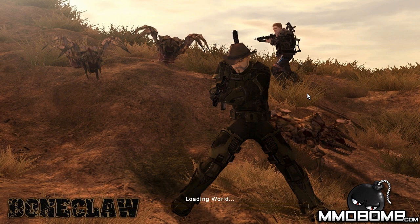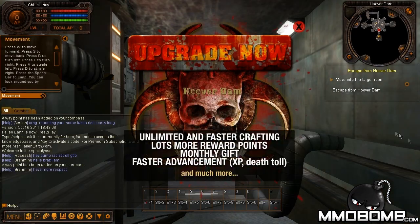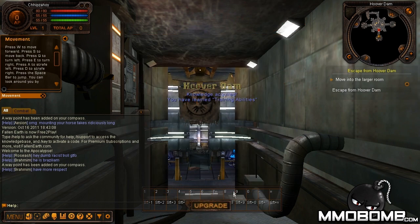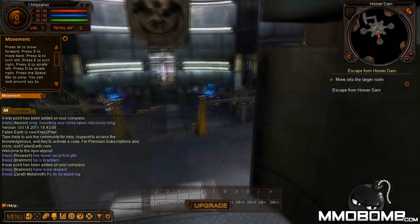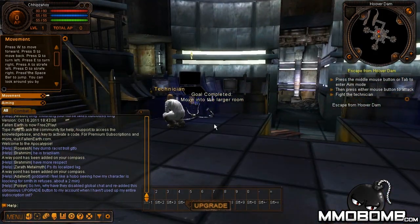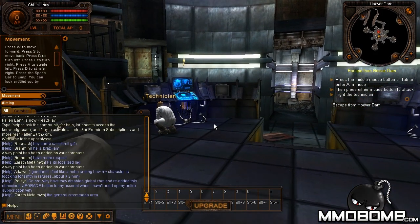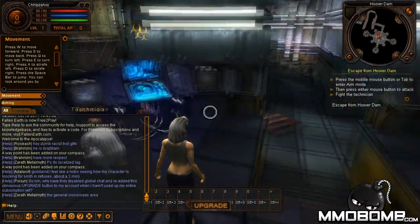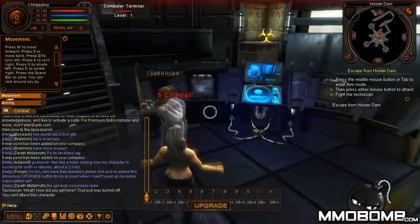I have to applaud this game because it's one of the few games that actually makes an excuse for why you respawn — we'll get to that in a minute. There's an ad every time you start the game which is really annoying. If you click and drag it, it automatically pops up another window and takes you to the upgrade screen — they really want you to upgrade. You can change between first person and third person mode by pressing F9.